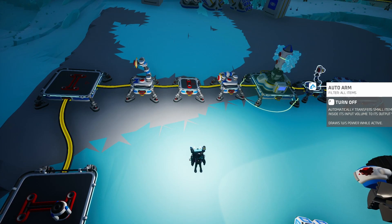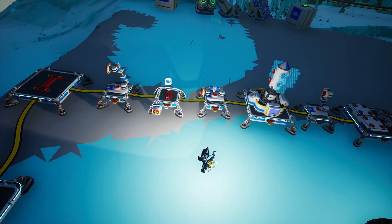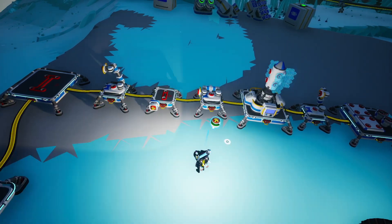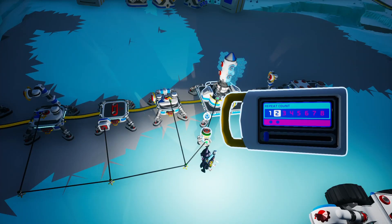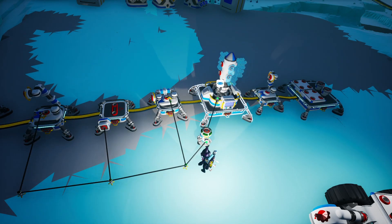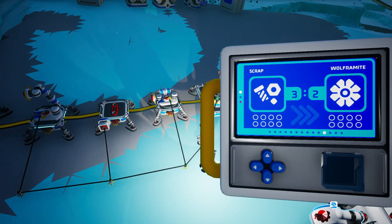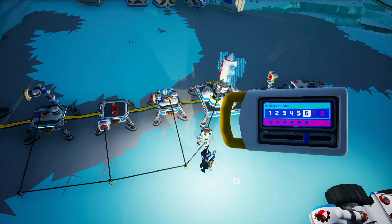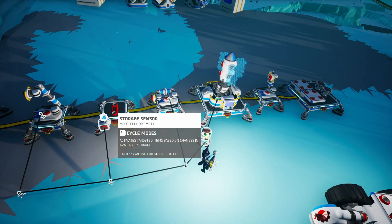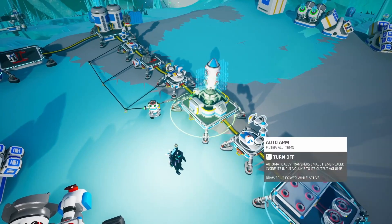You'll want the first auto arm turned on and the second one turned on as well. Place a storage sensor on this small platform, and then a count repeater on the other side. Get it connected — you can select however many counts you want before sending the trade platform off. We're getting wolframite, which costs three scrap for two wolframite, so we'll send six scrap at a time — set the count repeater to six. Make sure the storage sensor is set to full or empty.